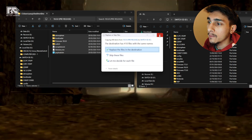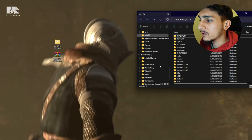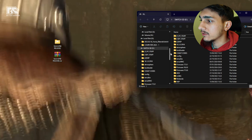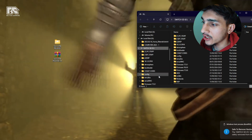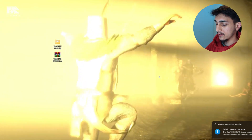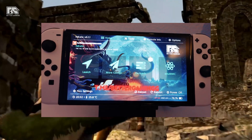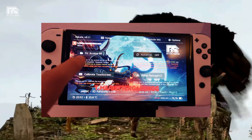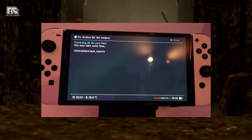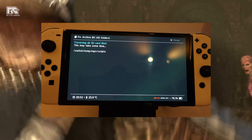Click 'Replace the files in the destination.' Once done, right-click the Switch's SD and eject it, then put it back into your Switch and start your Switch into Hekate. Once you are in Hekate, click on 'Tools,' then 'Arch Bit,' then 'Fix Archive Bit.' This is something you always want to do once you've transferred any files to your micro SD card.